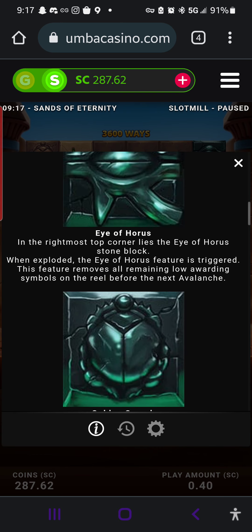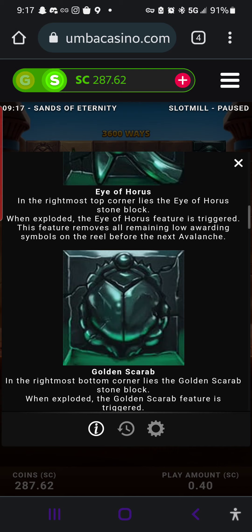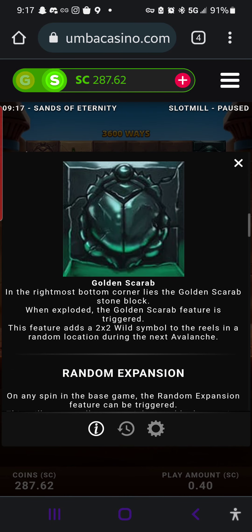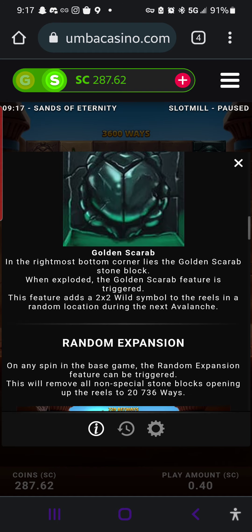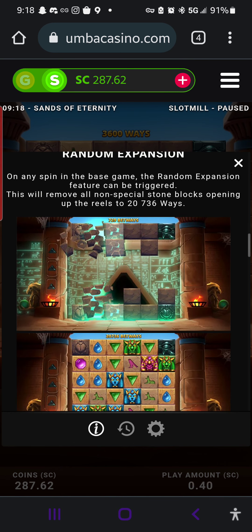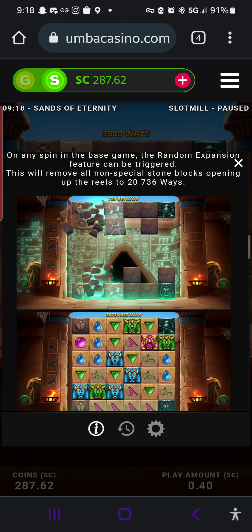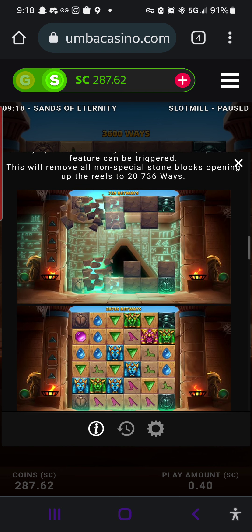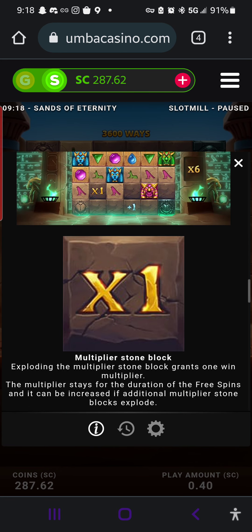The Eye of Horus — that's the one that's pretty cool. It removes all remaining low-awarding symbols on the reel before the next avalanche. The random expansion is what we just saw — that was pretty cool. It just removes all non-special blocks, opening up reels for twenty-seven hundred and sixty-four ways. That's why I started recording.